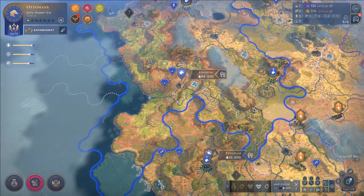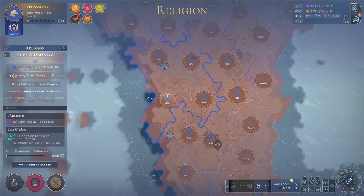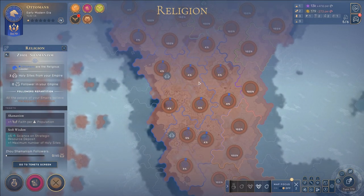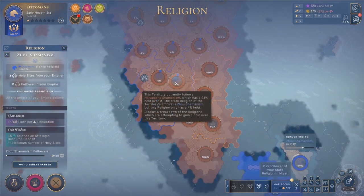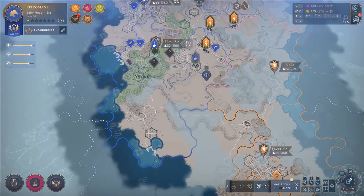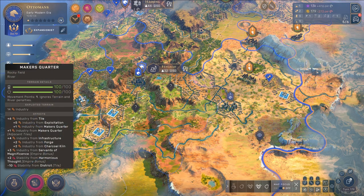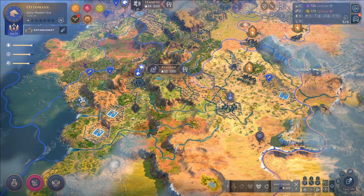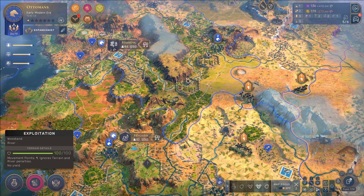The reason being that my religion basically got overrun. If we look into the religion overview, you can see my color is actually blue and we have been completely overrun by a different religion called Harappens Shamanism, whereas we have Zao Shamanism. At this point everyone has started hating me for having a different religion, and even my own people don't have my religion anymore.